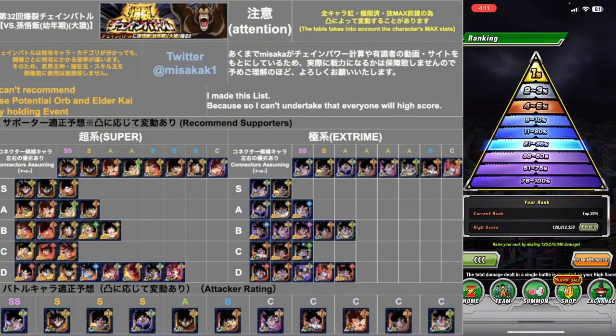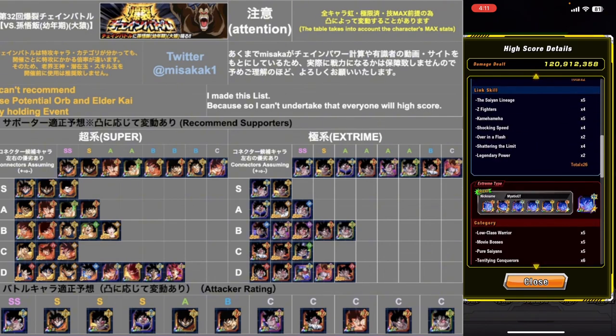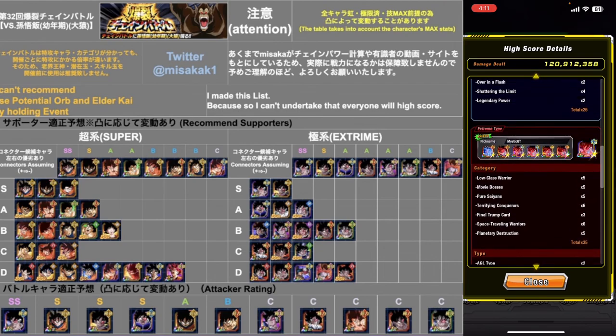I'll show my thing one more time. Look out for people who are using Kaioken Gokus, and your connector should be a Kaioken Goku of some sort. Look out for people who are using Turles, and then your connector should be a Turles of some sort. I'll put up the picture again right here so you know what connectors and support characters to look for.